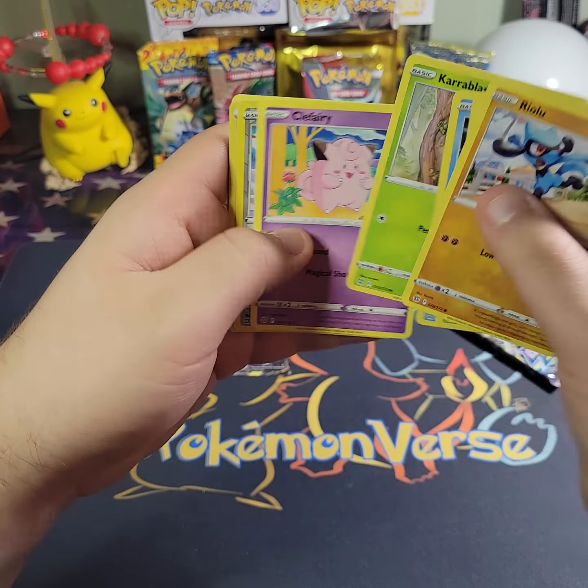All right, this one should have a hit — it's just a regular holo. Two more packs of Brilliant Stars. Clink, Spiritomb, Axew, Impidimp, Magmar, Heatran, and an Escavalier non-holo. All right, last pack — we need something out of this one to make this box even close to being worth it.